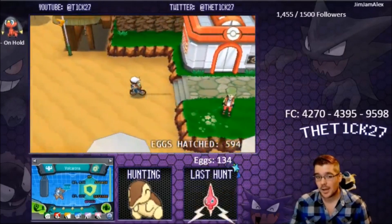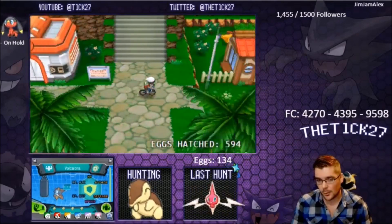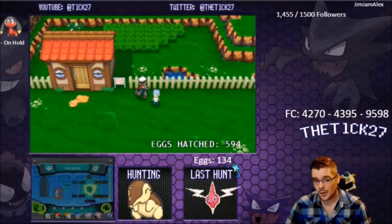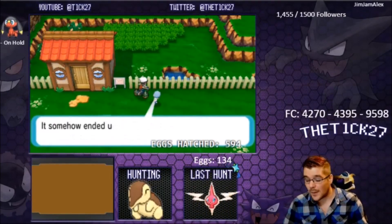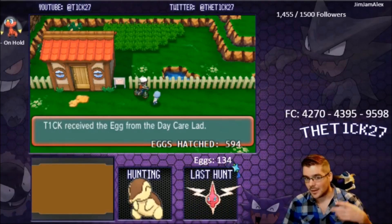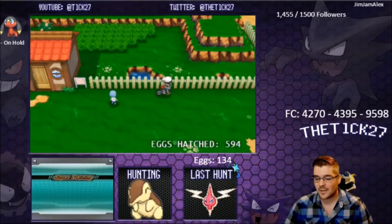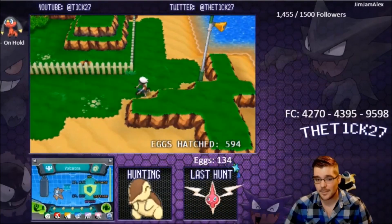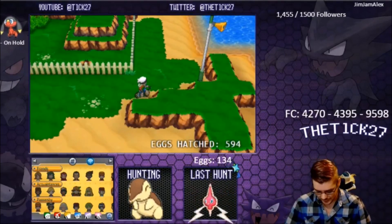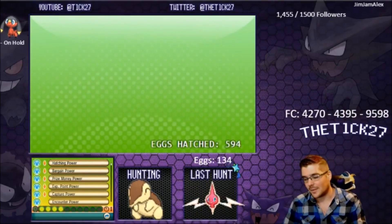You get one with four IVs. You take out the Pokémon you originally had in the daycare — not the Ditto, the other one — and put in the one with four. Then you keep breeding, and eventually you'll get one with five IVs. You take out the four, put in the five, and if you keep doing it you'll find one with six. That's still no guarantee you'll get six IVs every time — it's actually fairly rare — but that is the best chance you have of getting the most IVs out of a Pokémon.